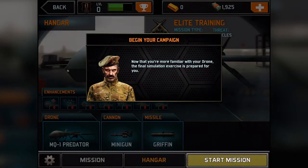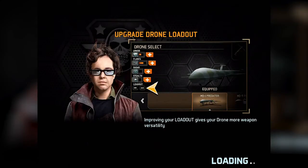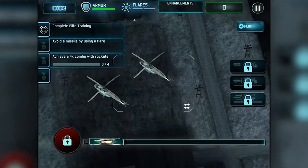Now that you're more familiar with your drone, the final simulation exercise is prepared for you. Let's start the mission. Elite Training covers allies, countermeasures, and rockets — specifically, how to use countermeasures to prevent being shot down, how to track allies and enemies on radar, and how to lock onto enemies with rockets. I need to know all that stuff if I'm going to be a great drone operator. Tangos inbound — weapons free — good hunting.